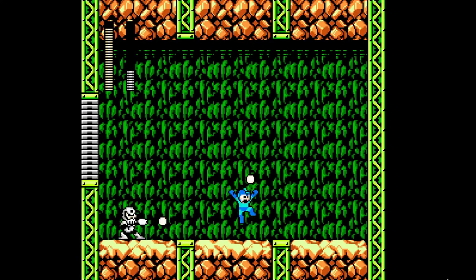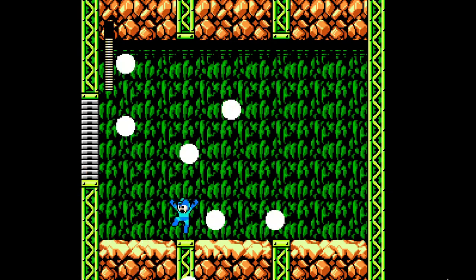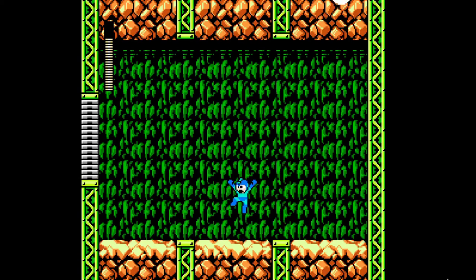I shouldn't have too many problems with Skull Man — I'm pretty decent at Megaman 4, so I typically know what I'm doing against this guy. Never count him out though; if he starts getting hits on you, you die very rapidly, much like with most Megaman 4 bosses — except Pharaoh Man, who actually has very low damage.